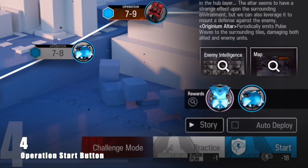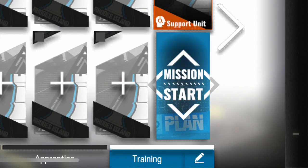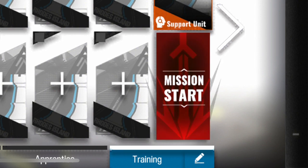Depending on what stage mode you are playing on, the color and icon for the start button will look different. Practice modes will look blue, normal modes will be orange, and challenge modes will be red.